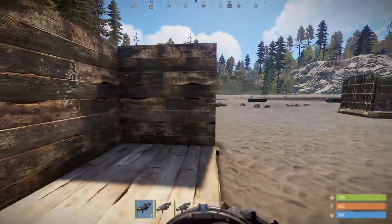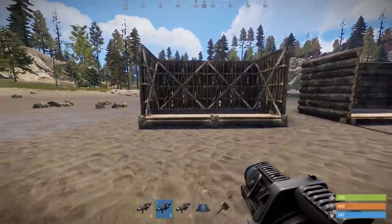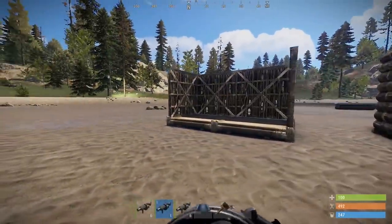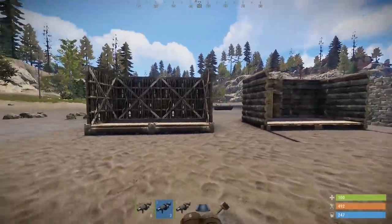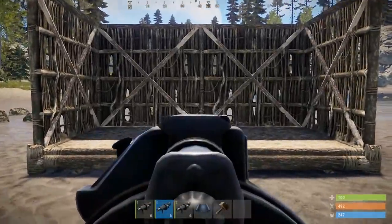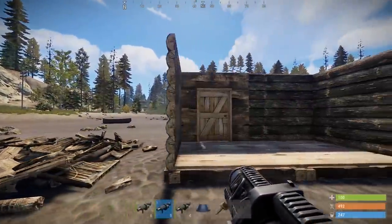Now moving on to the high explosive round. Using it on twig — as you'd expect, twig is the weakest of all. But a lot of people use it to tower up to try and take compounds etc. Take one of these and that tower is no more. As you can see, very very strong.